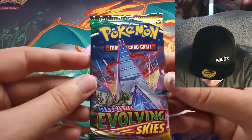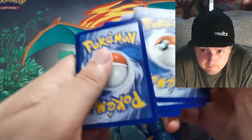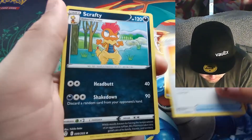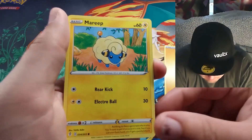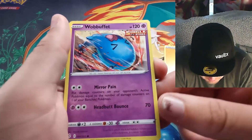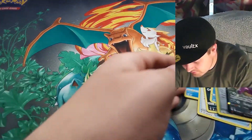Moving on to the Duraludon VMAX pack to complete our first artwork set. We've only got one holo so far. Lightning Energy, Luxio, a Lucky Ice Pop, Scrafty, Shelgon, Tentacool, Dino — oh, Dragon type cards are back! We've got a Mareep, and that Dino Dragon type really caught me off guard. There's a Wobbuffet, Shopping Center reverse, and — a Garbodor V! So we've finally pulled a V card within the first four packs. Certified win.